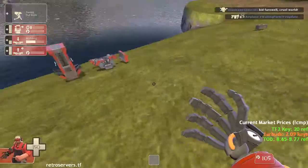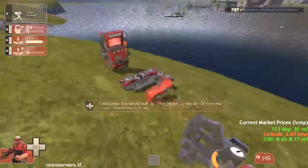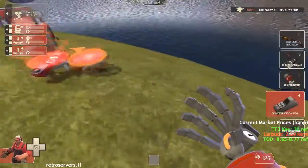Just keep the teles at level one, because basically you're going to have to destroy them. And if you destroy one, the other one gets downgraded.